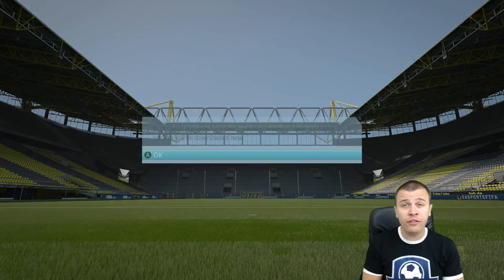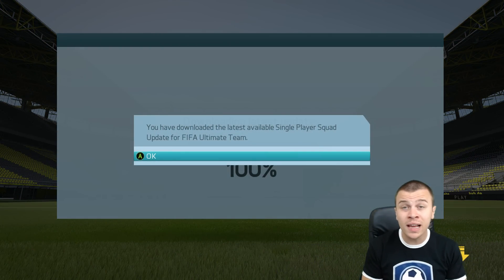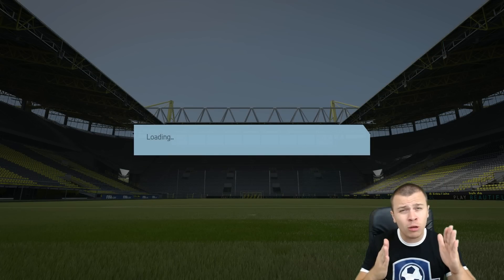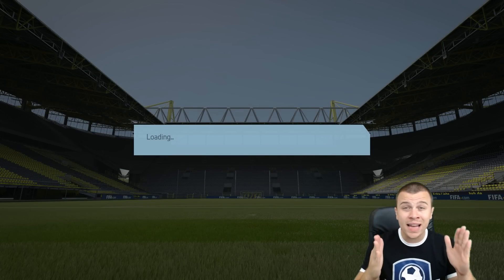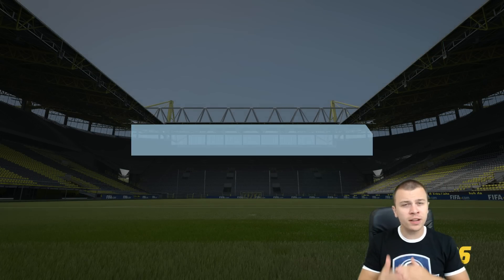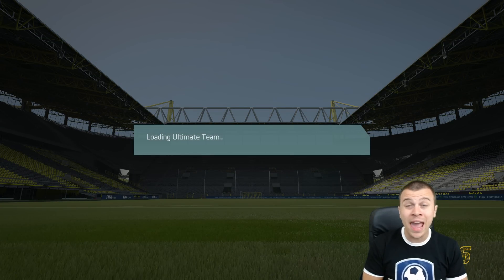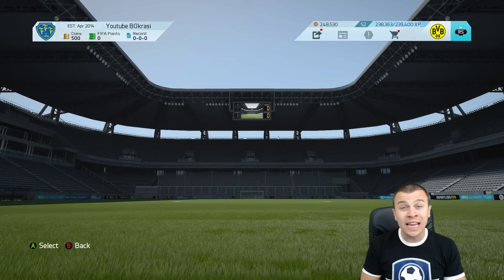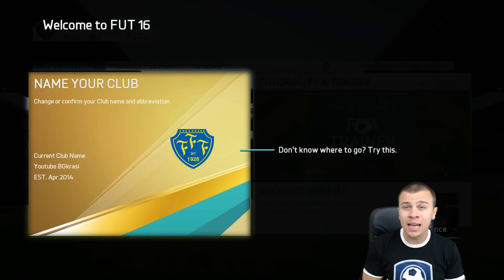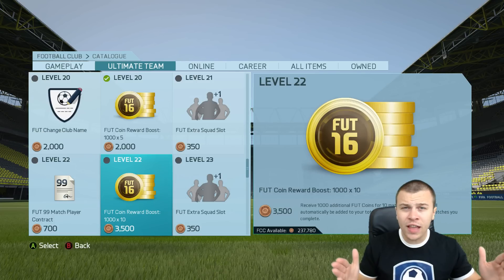Today I'm going to be teaching you how to get started in Ultimate Team without buying coins nor FIFA points, in order to build the best possible starter team. First of all, make sure that you log in to the web FIFA 16 app every day. You will get coins, free packs, and great items that will help you get started in Ultimate Team.